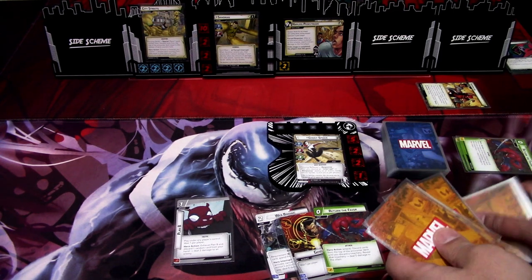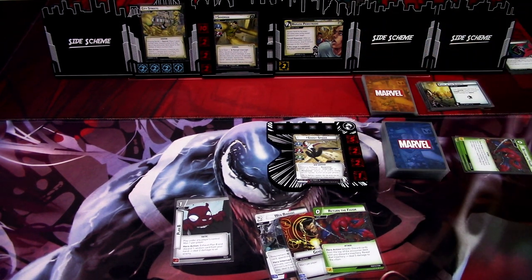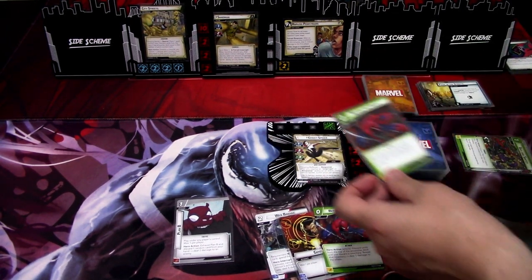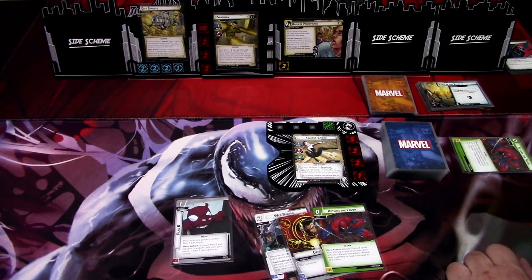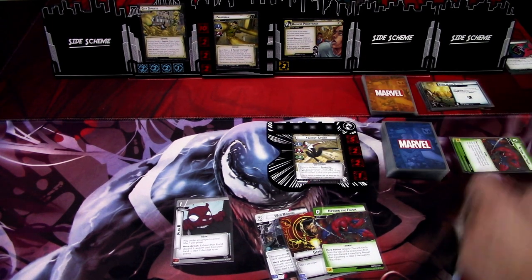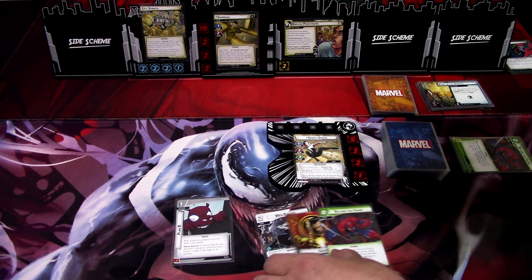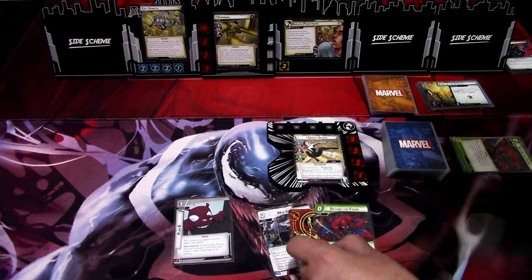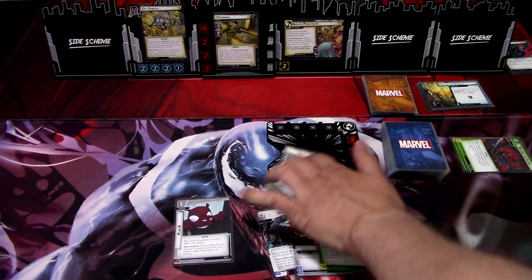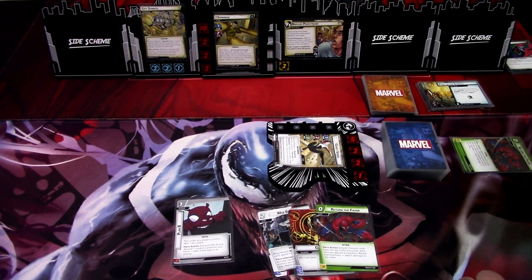We remove two Sand Counters here, and we don't even want to use Plan B. That was a pretty useless turn for us. We ready up and draw back up to five — we get Jump Flip and Silk, which are really good. We'll go to the Villain phase.